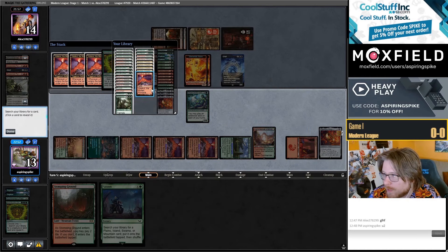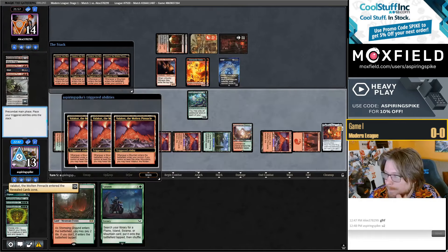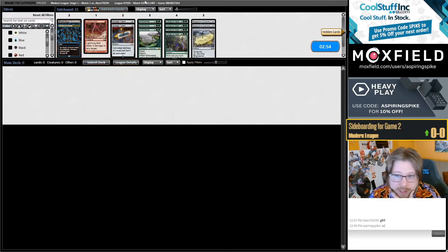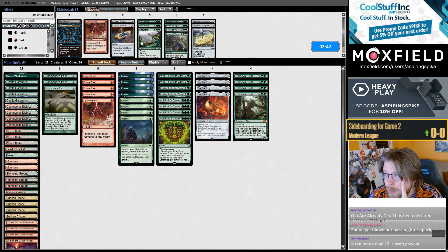Charm is definitely looking better in this deck than the Twiddle deck. I like Psychic Frog a lot — the card's just a good 2-drop that has synergy with Cauldron and Discard Outlet. It's just a good 2-drop. Okay, up a game against Rakdos Sacrifice.